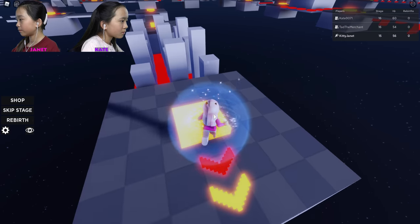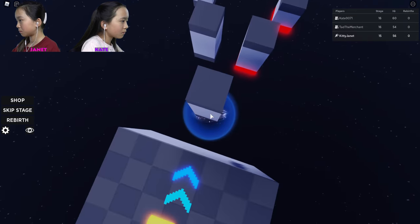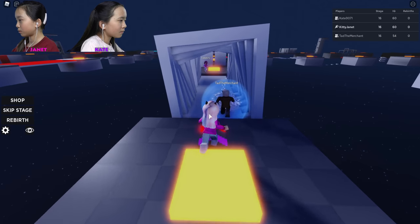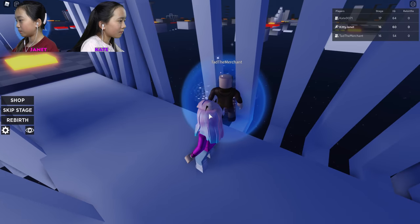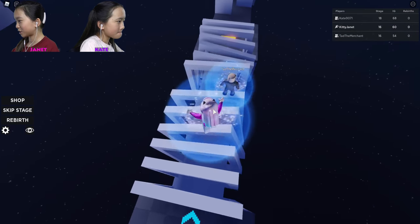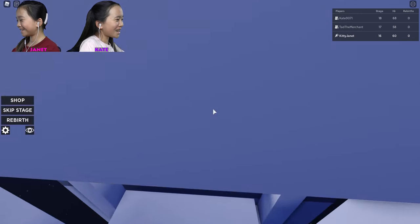Oh, I know what to do. You're supposed to, like, jump into this spot without red. Oh, that's cool. We caught up to Kate, it looks like. This is tricky. Good job, Tad — I'm just gonna follow your lead. Don't mind me. You cheater!